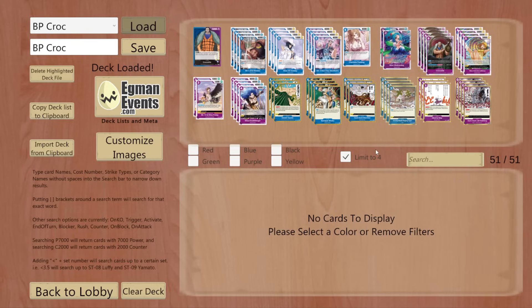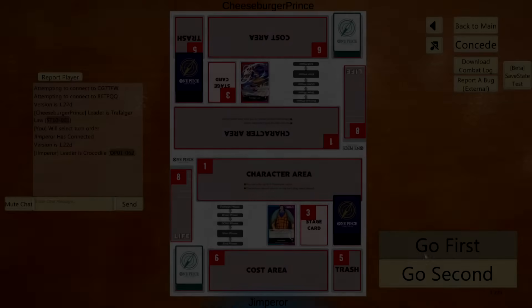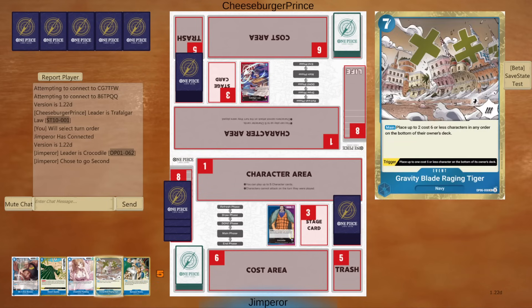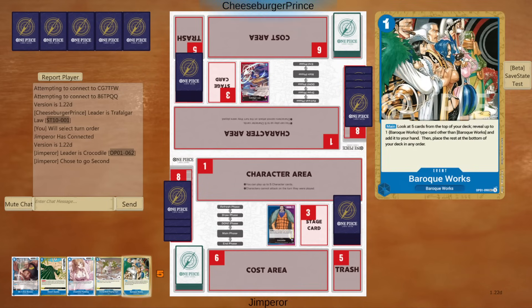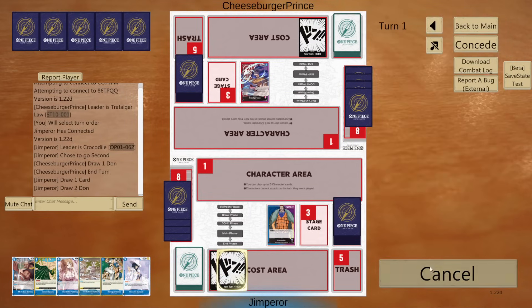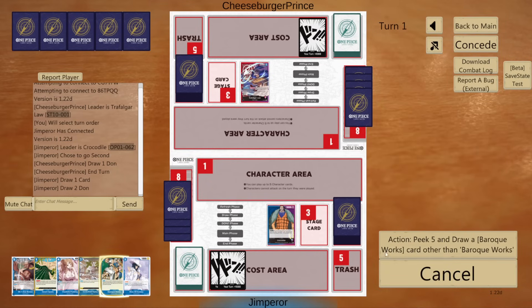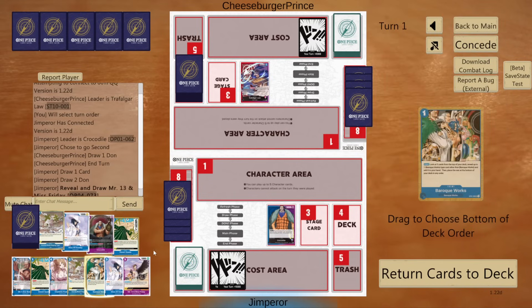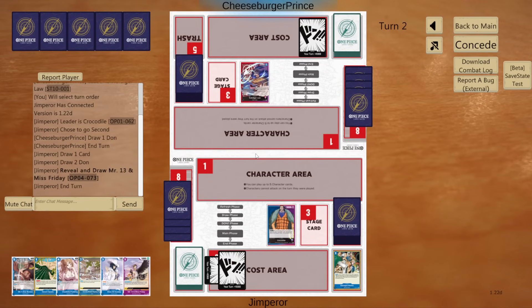And with that, that is going to be the deck list. Been having a lot of fun on this list, but I want to show you guys first hand. Let's get into the first match. Going into our first game here, it looks like we're going to be going against an RP Law. I like the starter hand here, so we're going to keep. Gravity Blade is really good in this matchup and we do have a turn one searcher, so we'll be keeping. We draw into a Miss All Sunday, which is nice. We're just going to go the Baroque Works event and see what we get — no 2Ks in hand right now so I'm just going to draw this.